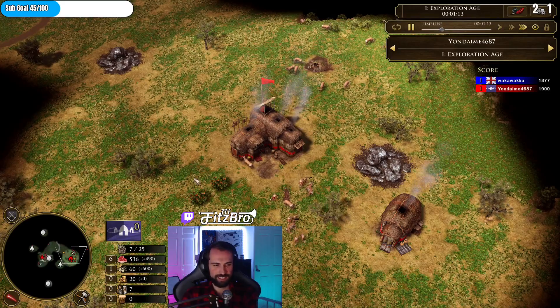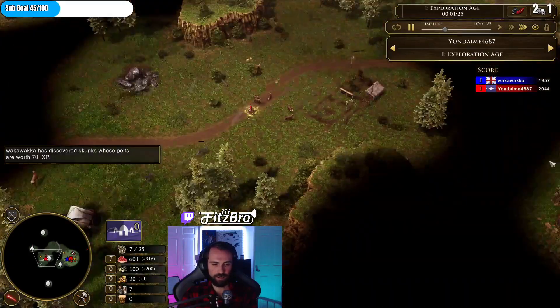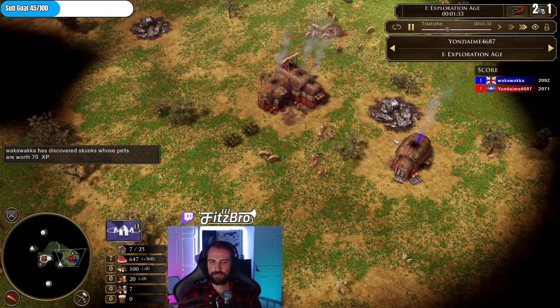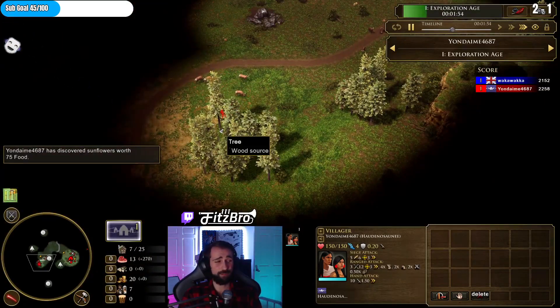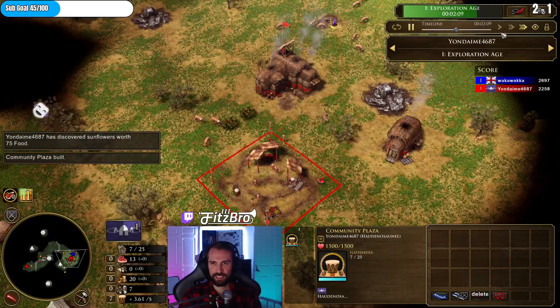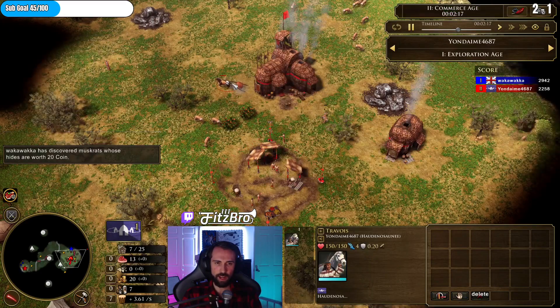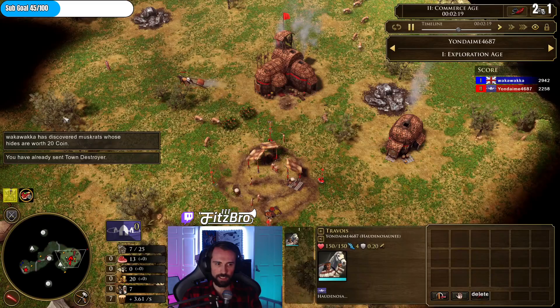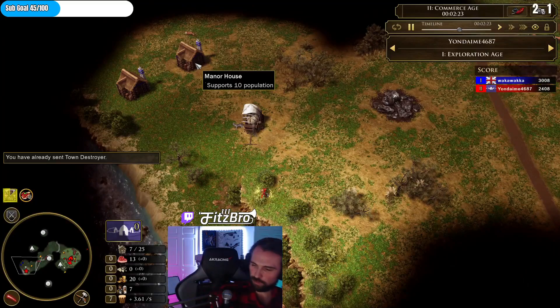Important to pick up the food treasure — he's picking up a food treasure here in the middle of the map, 75 food. I like that people instantly want to criticize the strategy, but this worked and it was fast. Sure, more villagers would have been slower probably. So he's fast aging with seven villagers. Where do you get the wood for this? You start with 100 wood, so he's got the wood. He instantly sends Town Destroyer — I thought he might go for the houses but it's British.